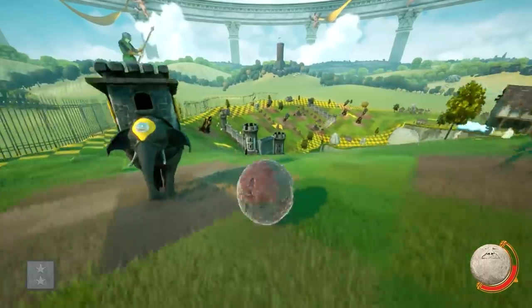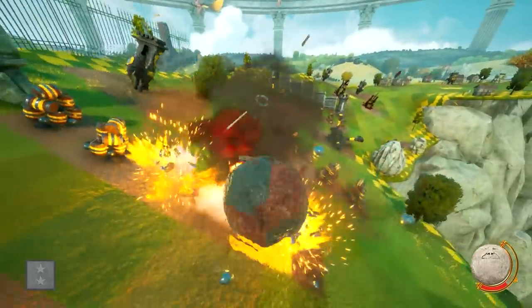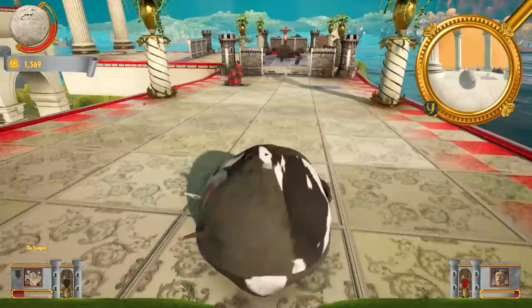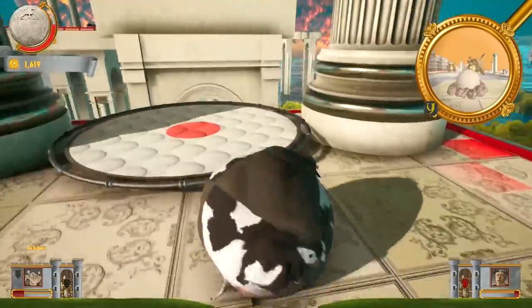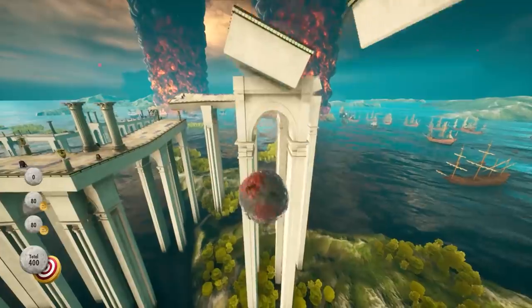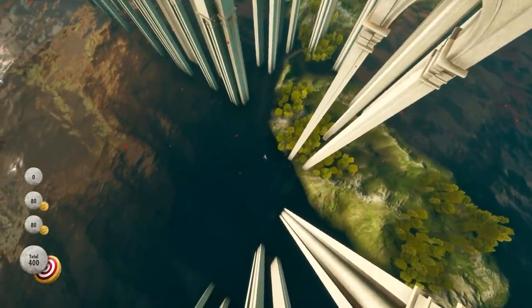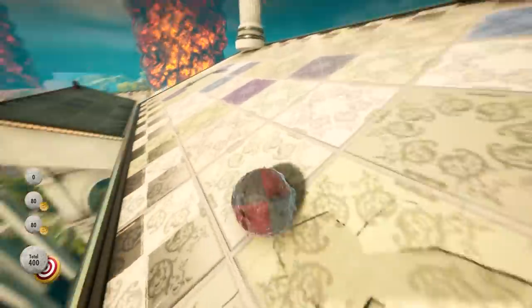Obstacles don't specify whether they are one-time use or will continue to function until broken, requiring trial and error to find out. The physics felt unpredictable — sometimes a collision sent me backwards, and other times it stopped me dead in my tracks. Glitches were also a problem, like clipping through the floor, being set on the track facing the wrong way, or so close to the edge I'd fall off.